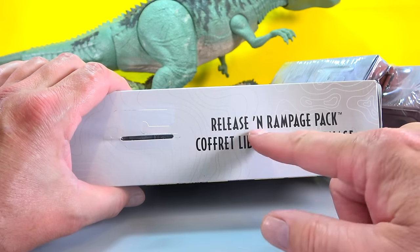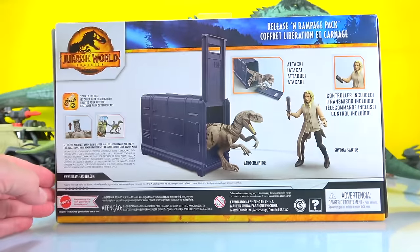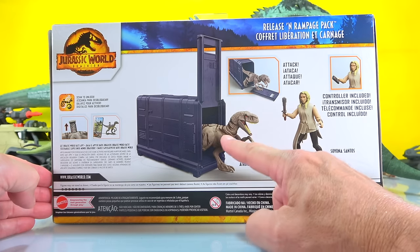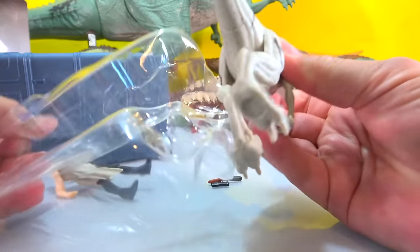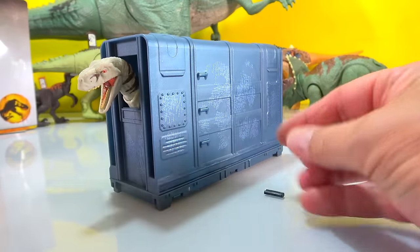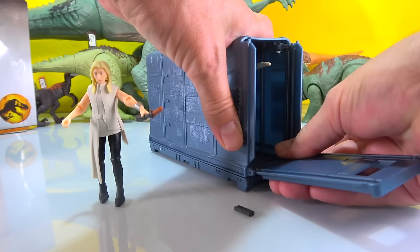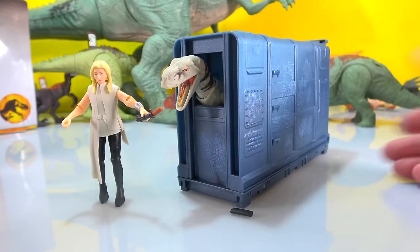That leaves us with two more things to open. This Release and Rampage Pack looks so cool! On the back it shows Sonya Santos with a controller - must be like a remote control - and it's got an Atrocyraptor. Let's open it up - it's like a container. Here's the container the dinosaur goes in - stick him in like this, pretty cool! He's even got DNA coming out the side. Here's Sonya - she must be a new character - and she stands!